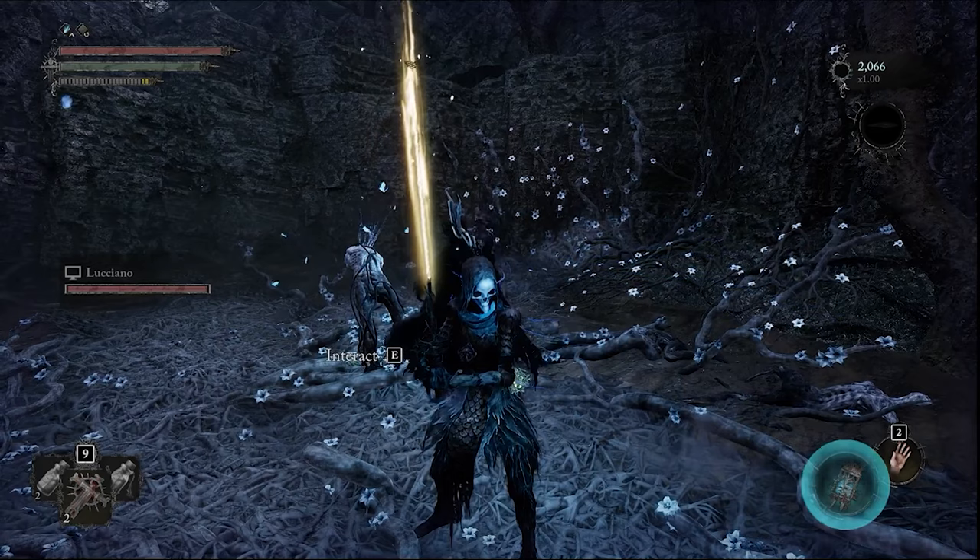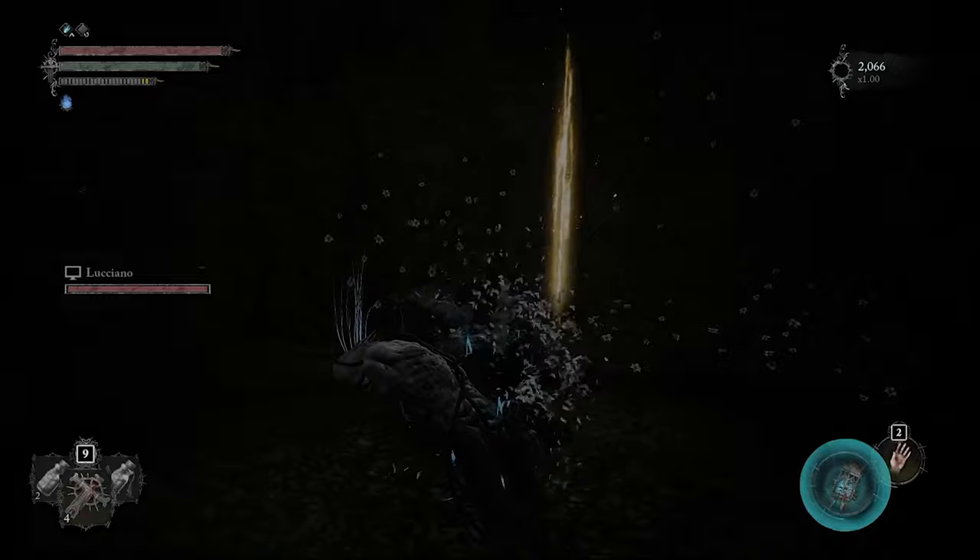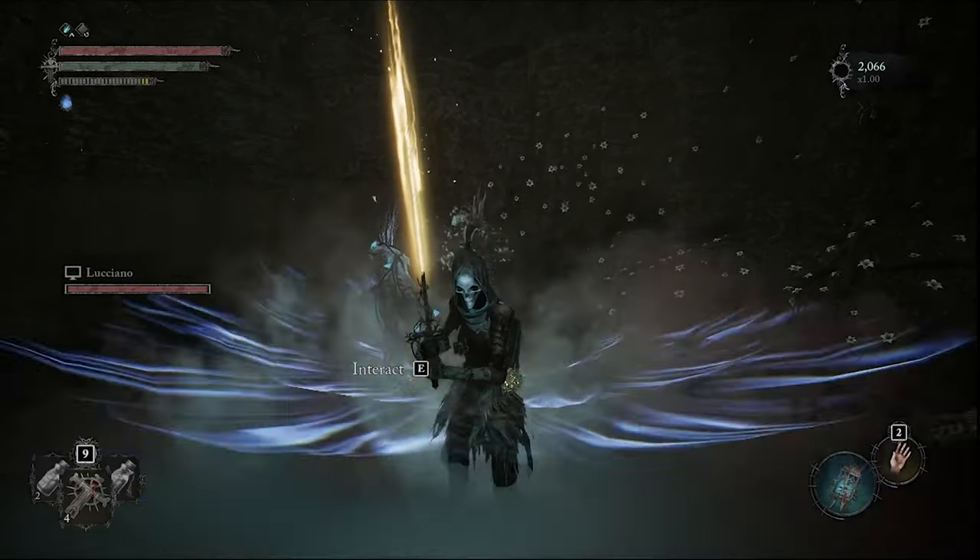If you're in co-op with someone, whether helping or as a host, only the host can rest to restore your heals, as well as interact with certain things in the world.